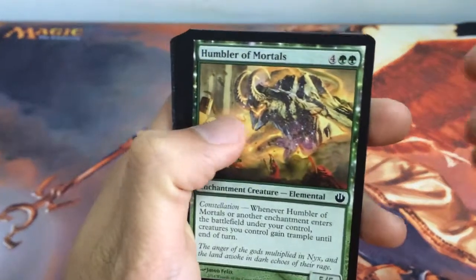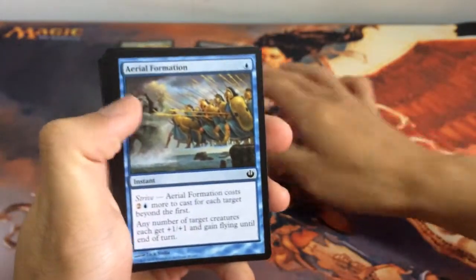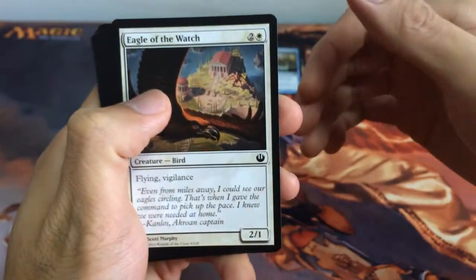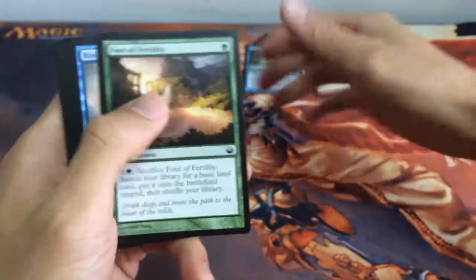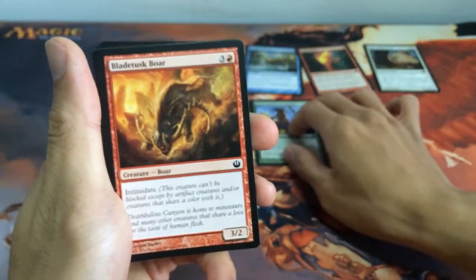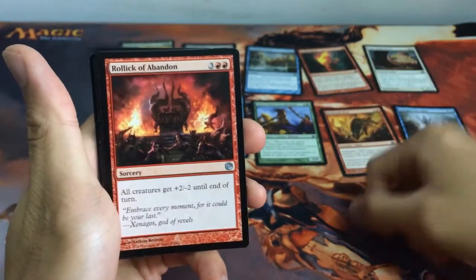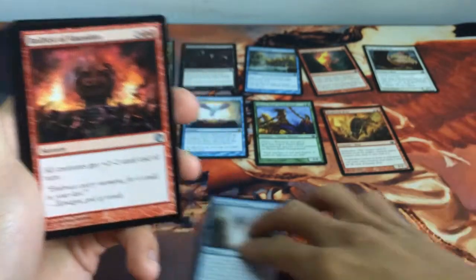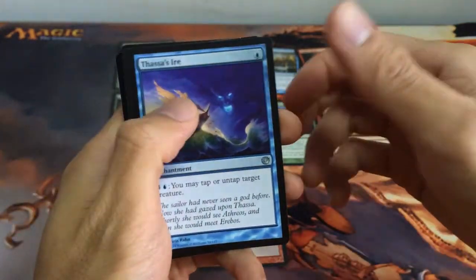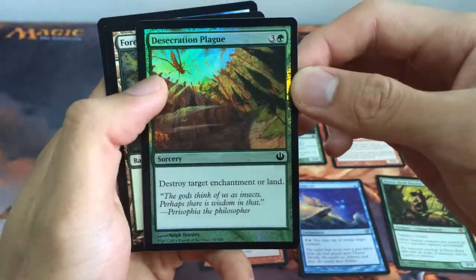Let's see what we've got for today. First up we have Humbler of Models, Fawn of Return, Aerial Formation, Magma Spray, Eagle of the Watch, Fawn of Fertility, Rise of the Eagles, Ferrous Band Thunderhoof, Blade Tars Ball, Interpret the Signs — and we have a Foil here. Our uncommon is Relic of Abandoned, Tarsar's Ayer, and our rare is Ferrous Band Warchief, and we have a Foiled Desecration Plague.